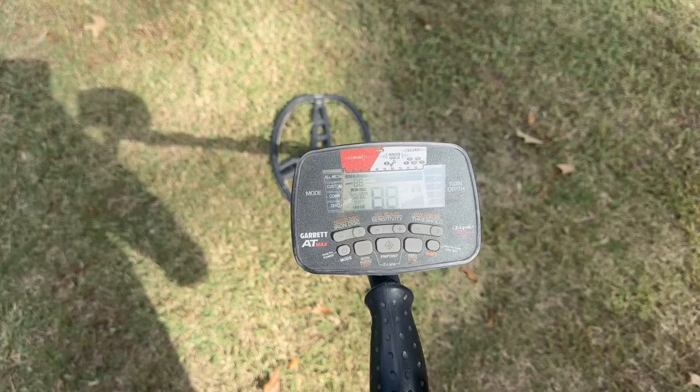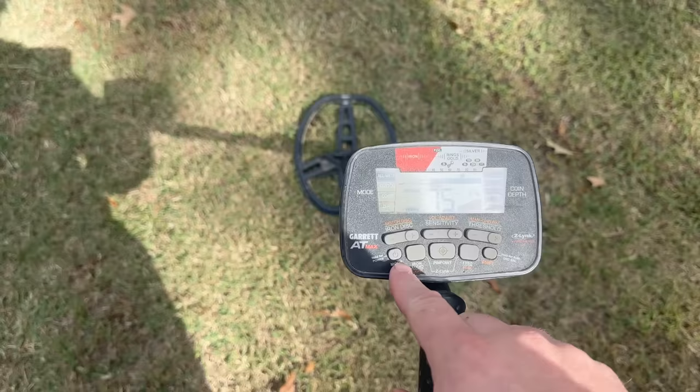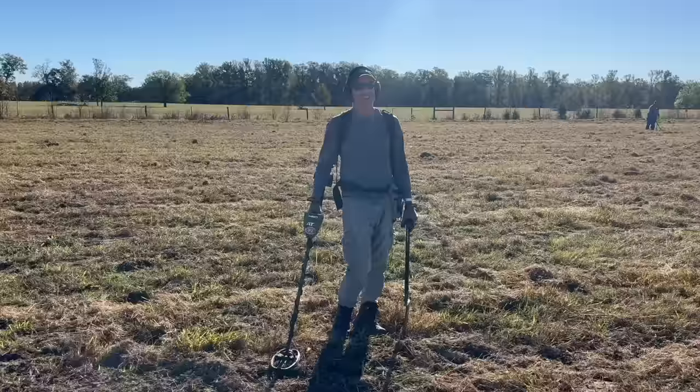Let's talk real quick about how I run my Garrett AT Max at a seeded hunt. First thing we're going to do is turn it on — I've already got my headphones on. Most of the time I run in all metal mode, but today because this is a seeded hunt we're going to go down to coin mode. You can see that puts the iron disc up to 35, which'll keep the nails out of our hands. This field's been hunted a bunch of times so we're here just for the coins, tokens, and planted relics. I've got the sensitivity ran all the way up — the only time I'll turn that down is if I get beneath the power line. Let's get right to it.